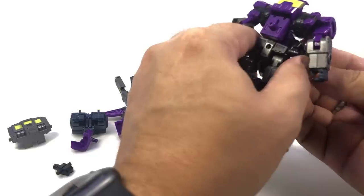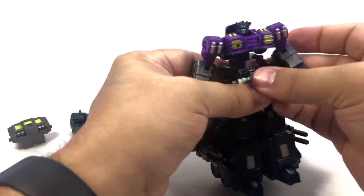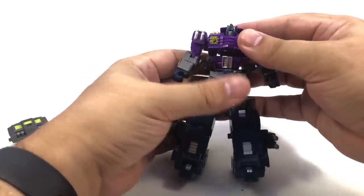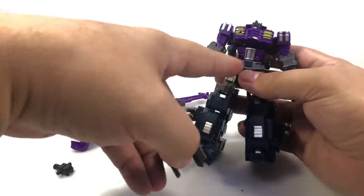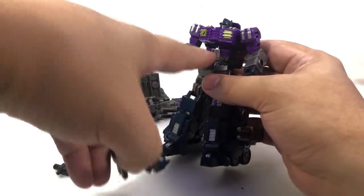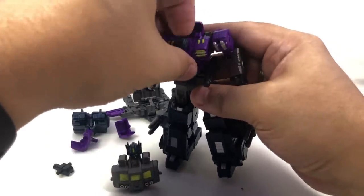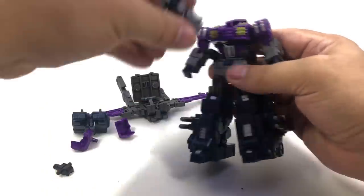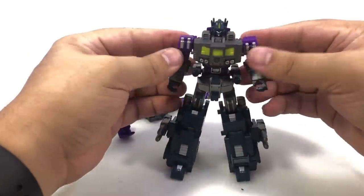There are little pegs where the arms go. I take these guns and peg them onto the waist — it's easier to do that before you get everything plugged in. Take the chest piece — there's a little spine piece that comes up that it steps onto — but wait, fold his head up first. Turn his head around and fold it down into his body like it was for vehicle mode, then this just slots right into place over the chest, filling that gap and locking into place.